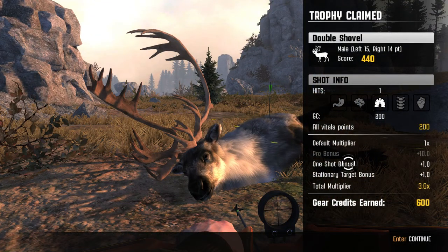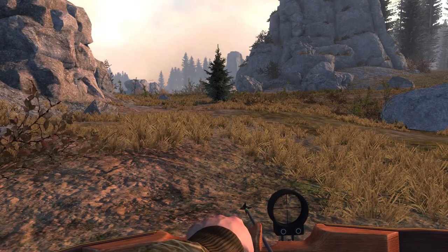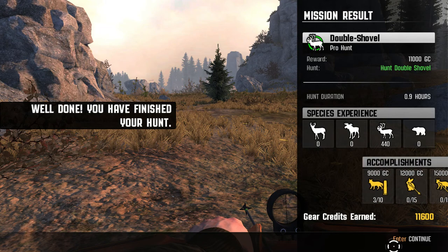Single long hit. We actually unlocked an achievement also — that's pretty cool. He was scored a 440, a 29-point, and we earned 600 credits just for a long shot. That's awesome. Finally hitting targets this time. We earned $11,600 right there.